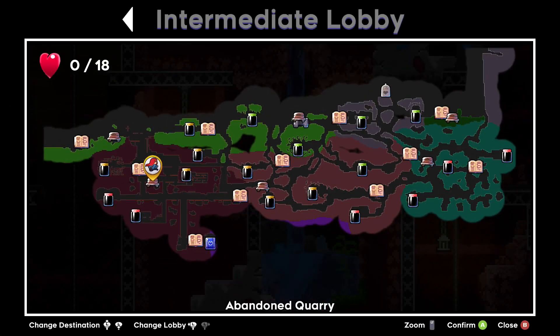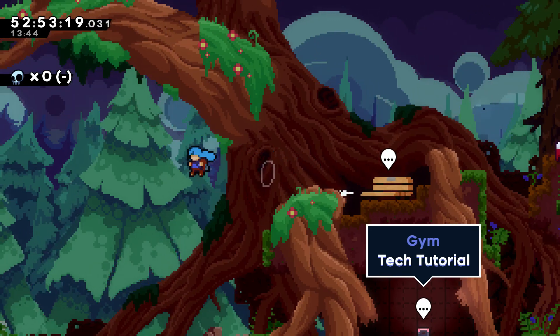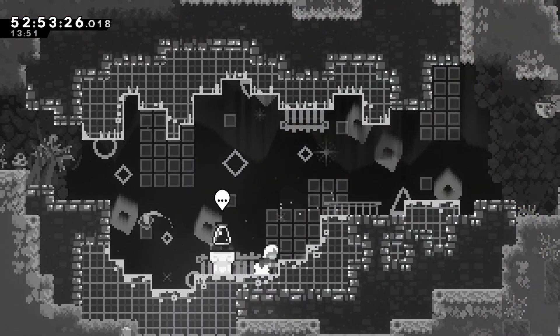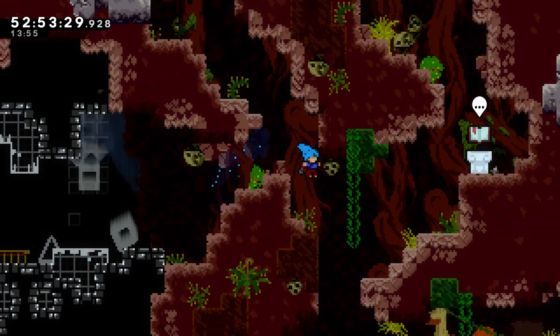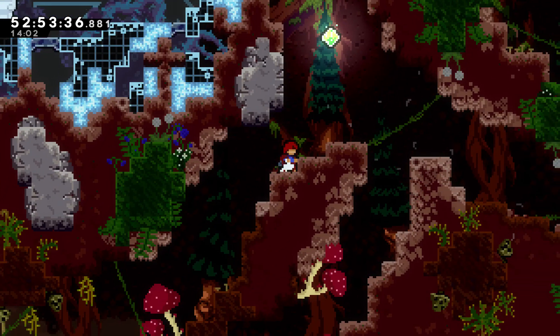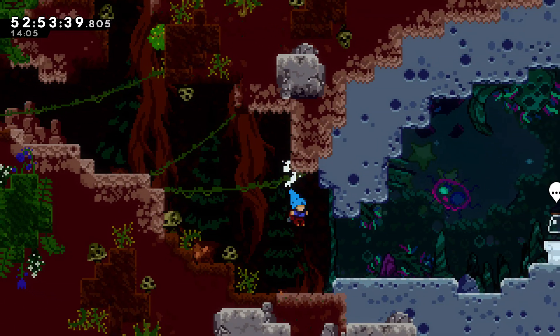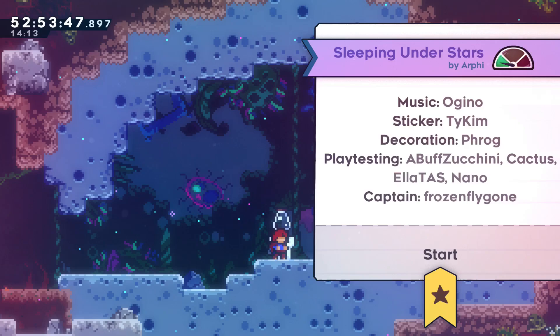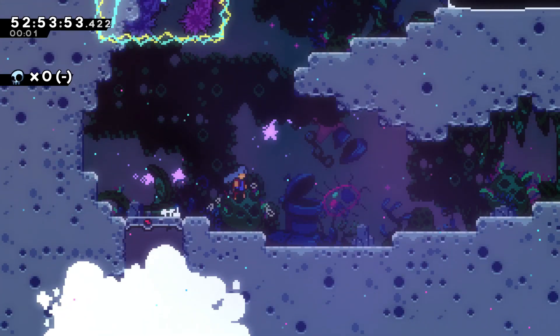That should be everything — all 18. Okay, so what level do we do first? There's the soup level — I don't wanna do that. There's Vertigo — no, that's intermediate. Where is Sleeping Under Stars? It interests me ever so slightly because it has a Farewell tileset. Sleeping Under Stars by Arfi — I cannot read if that's an I or an L. But let's see.